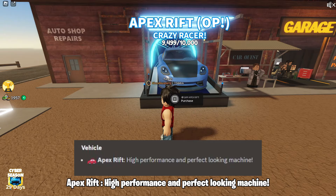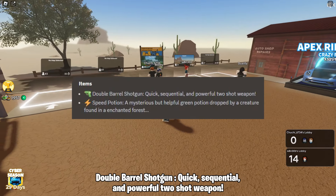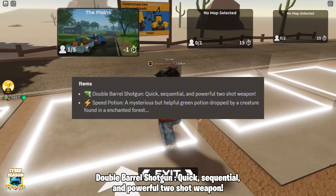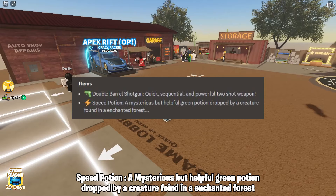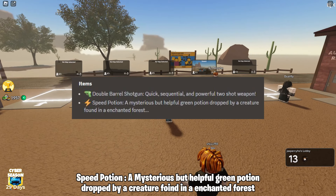Apex Rift — high performance and perfect looking machine. New items: Double Barrel Shotgun, a quick, sequential, and powerful two-shot weapon. Speed Potion — a mysterious but helpful green potion dropped by a creature found in an enchanted forest.